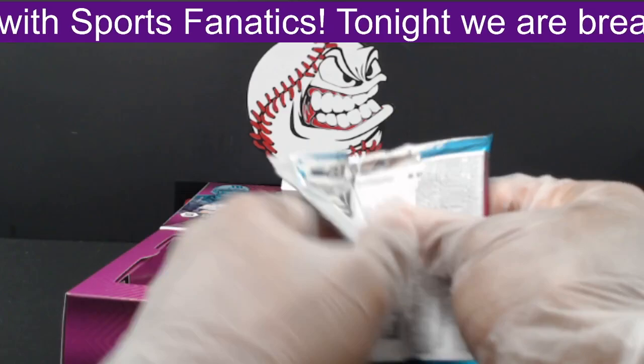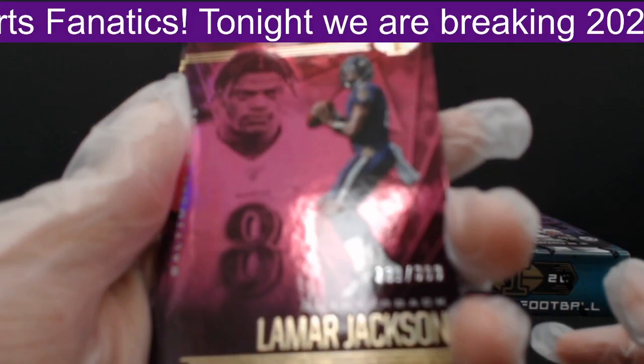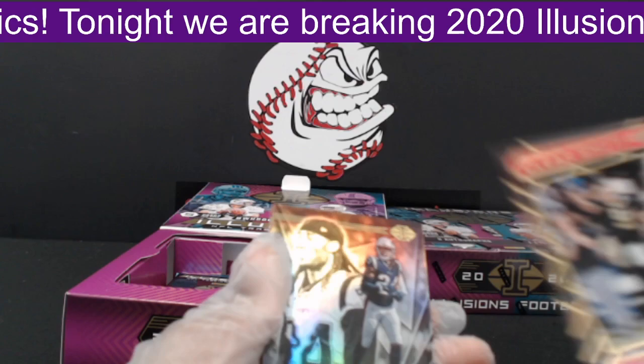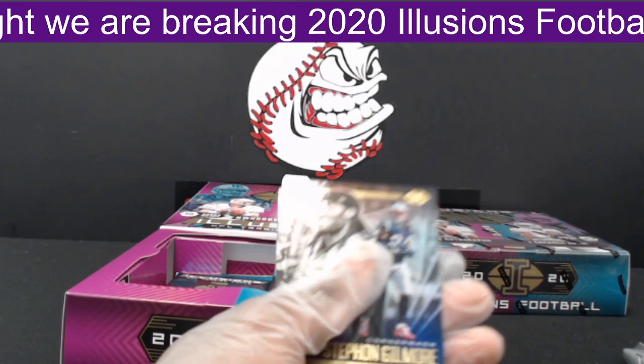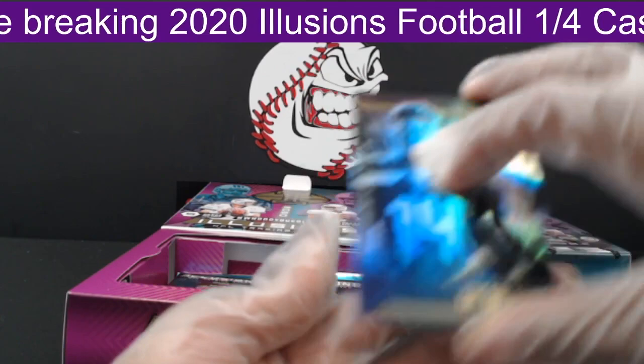Next pack. First, Jordan Love out to the Packers. Next, a Lamar Jackson red parallel, numbered 331 of 399, out to the Ravens. Then a Drew Brees Clear Shots numbered 272 of 399 out to the Saints.